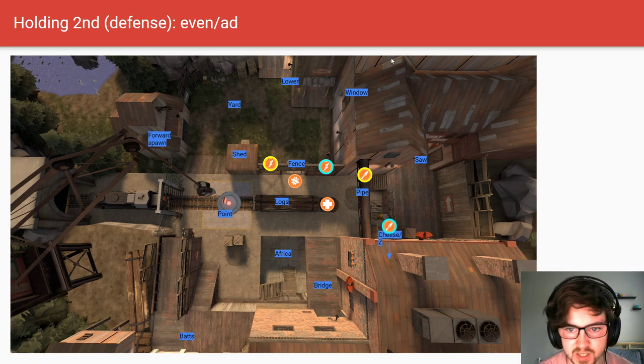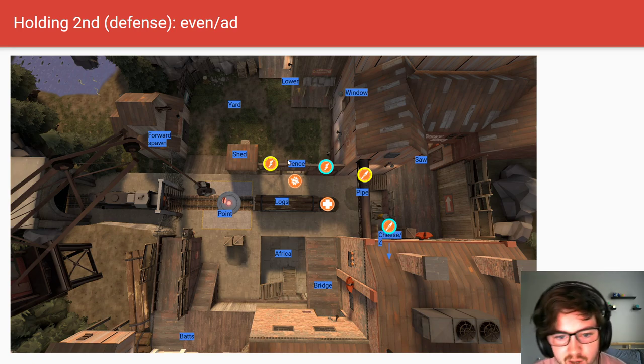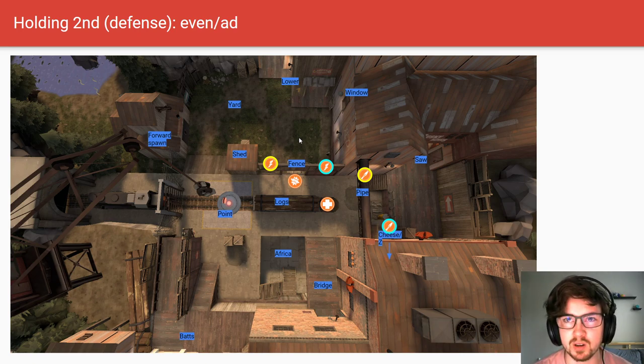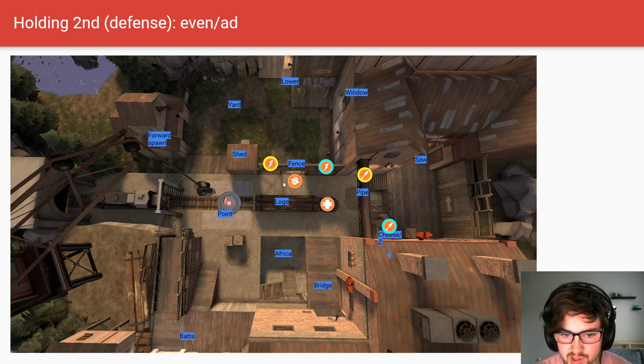On the defensive side, assuming they won the mid, now you're holding second. I recommend having two soldiers hold the saw area — one on the ground or cheese, one should definitely be on pipe. Two scouts want to play on the fence to deny bombers. As demo I like to play in the little doorway area, or alternatively the left side moving between them, watching traps in lower and window. As medic, play in this central area, heal your scouts on fence to keep them full HP to deny their bombers, then heal both soldiers to deny saw.